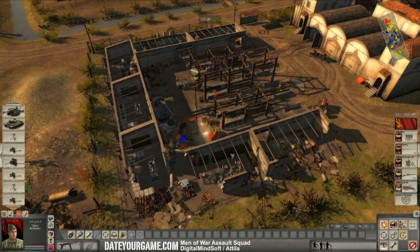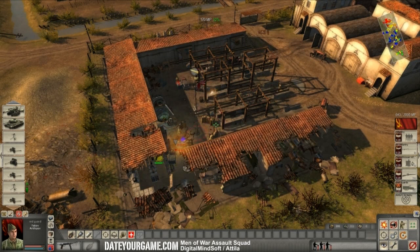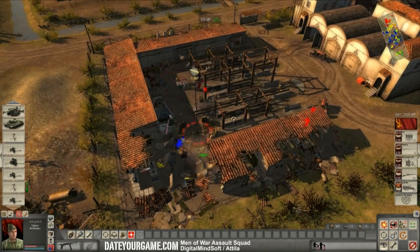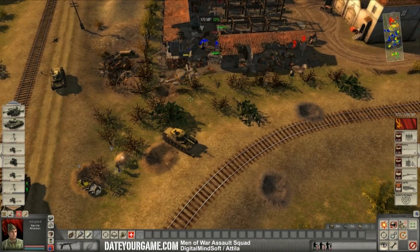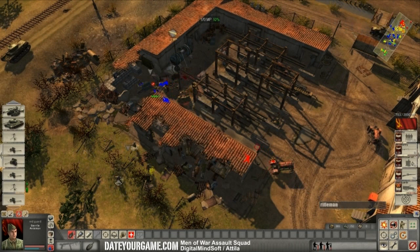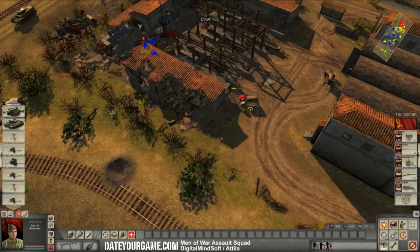Now these guys are well deployed into the zone, so I need to throw grenades all around the base to get rid of them. I actually need some more reinforcements. I probably need to flank them around, because the good aspect of frag grenades is that your troops can throw them far away and over obstacles — so in a way you can reach very far with them.